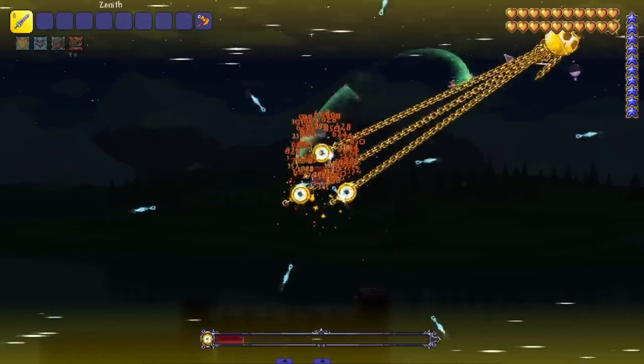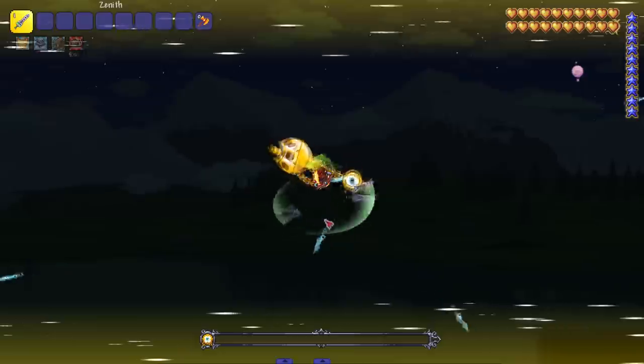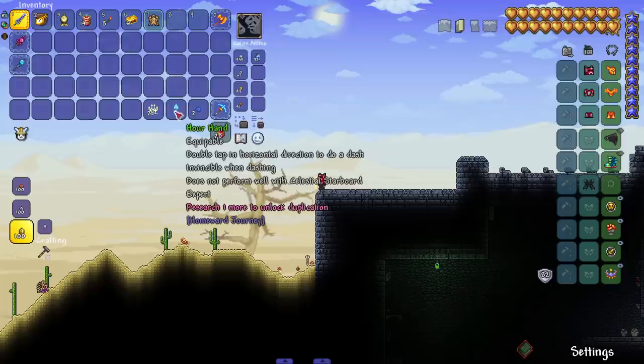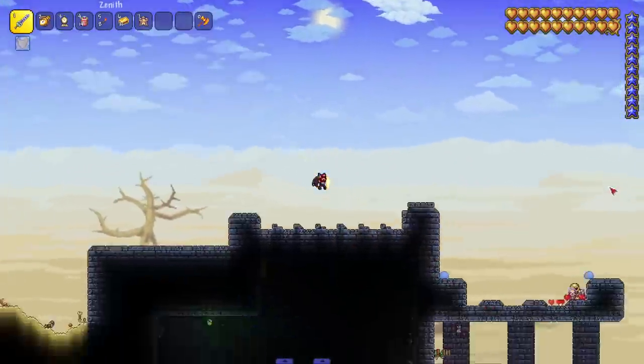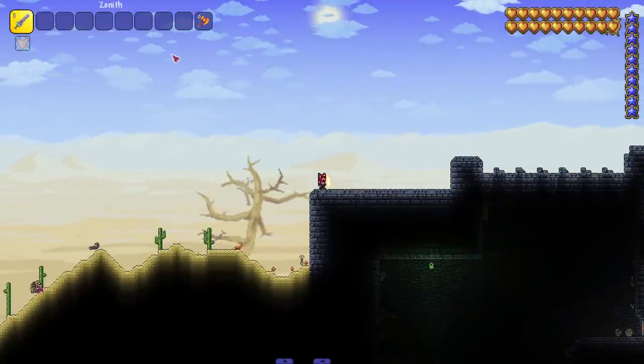I'm having trouble seeing these eyes — gotta actually aim a little bit. I don't think you can hit the boss itself now, just the eyeballs hanging off of it. Boss down — cool boss! Double tap horizontal direction to do a dash — invincible when dashing, does not perform well with the Celestial Starboard. Just gives immunity while dashing — can be very strong especially late game.